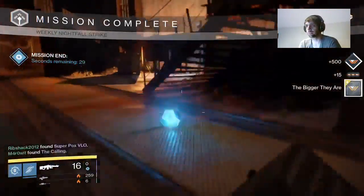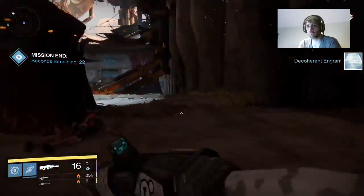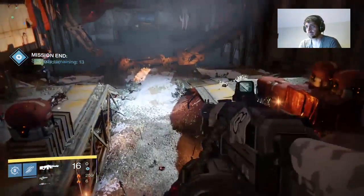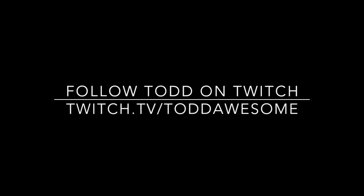Alright guys, that's how you take out Sepiks Prime. Do your celebratory spin, run over his dead corpse to find your house banner or ether seeds, and sit back and wait for the rewards and drops to come in. If you enjoyed this week's walkthrough of the Nightfall Strike, make sure to follow me on Twitch and subscribe to my YouTube channel — you'll be glad you did.